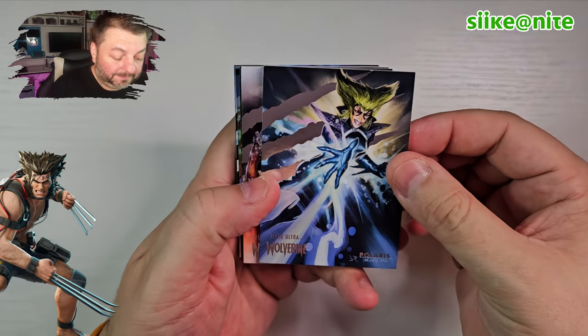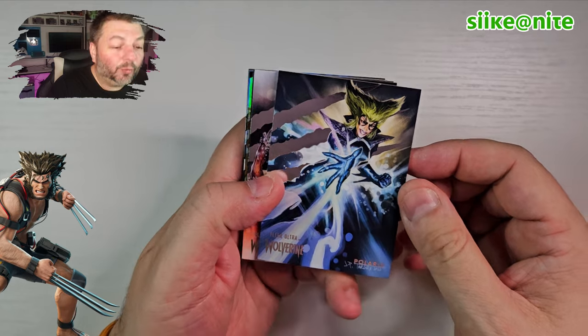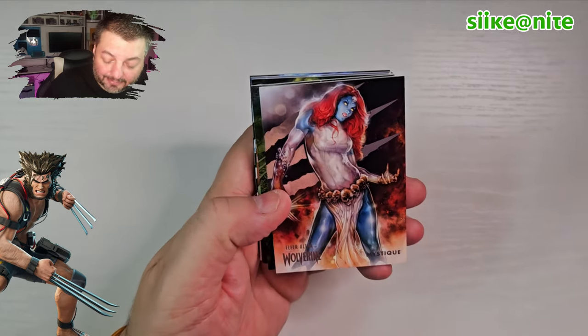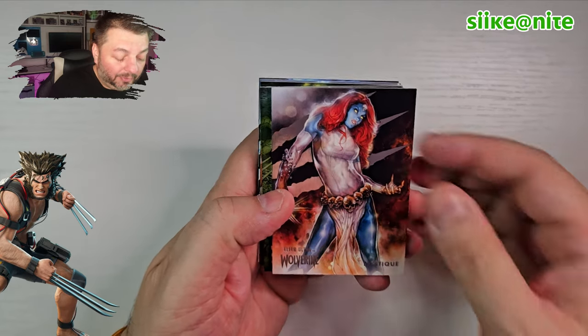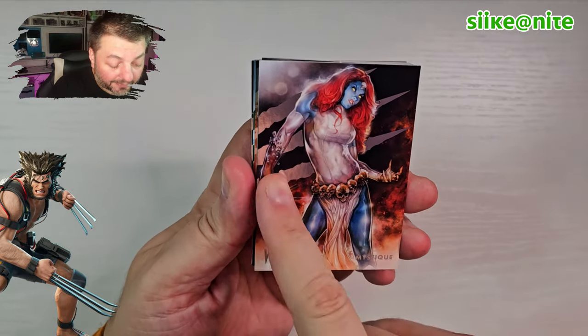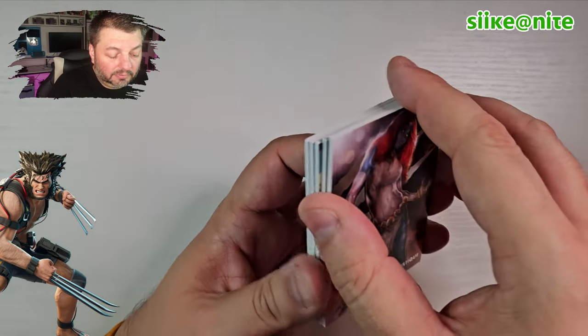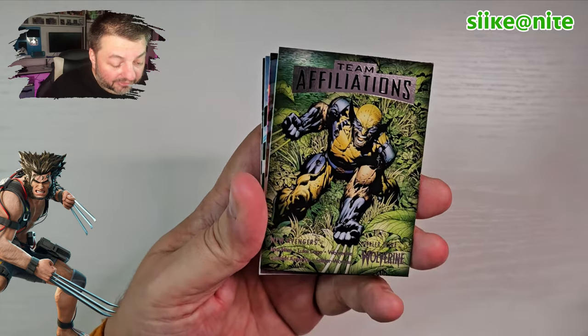Polaris — cool shot. I don't know about the hair — kind of gave her Wolverine hair but I understand, I think that was a design at one point. I like her with the long straight hair, she looks better that way. Mystique — look at that with the morphing! I like how the artist did all this, that's cool. Team Affiliations: New Avengers.